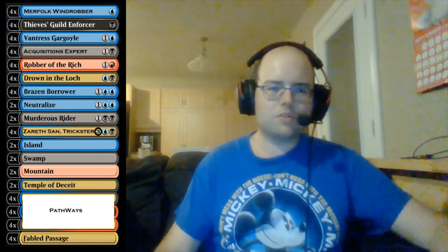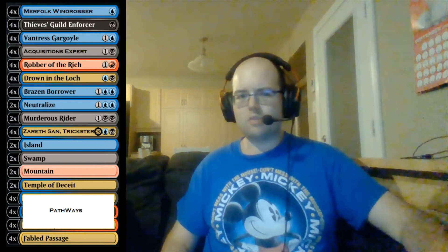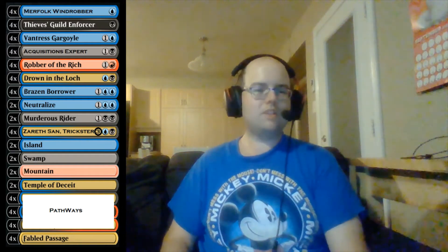We have to be careful of Kroxa and Uro, and based on the metagame this might not be the best deck to play, but it sure sounds like a lot of fun. Thieves' Guild Enforcer has a similar mill ability — whenever you play a rogue, you mill your opponent for two — so it pairs well with Windrobber. Both creatures are slightly harder to block: Windrobber has flying while Thieves' Guild Enforcer has deathtouch, so your opponent doesn't necessarily want to block them. That means we can do the swappy swap with Zarethsan and get our opponent's cards for free.